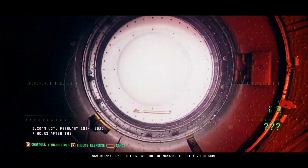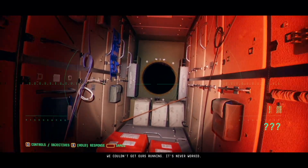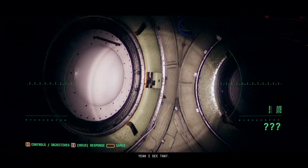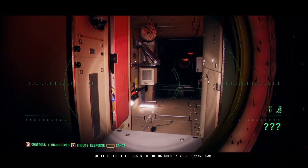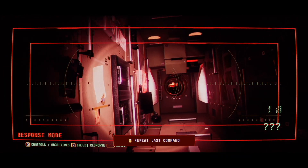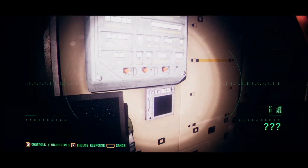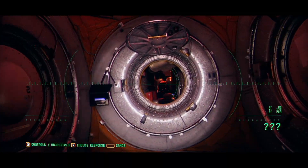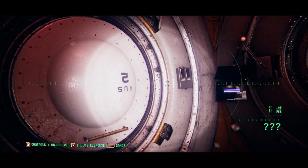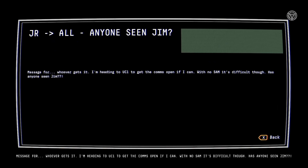The entity tried to interface with Josh — it broke his brain. Sam's the only one with the processing power to do it. Message for whoever gets it — I'm heading to UC1 to get the comms open if I can. With no Sam, it's difficult though. Has anyone seen Jim? I don't even know where I'm headed. Search for the Russian arm for Josh. I'm in the Russian arm. With no map, this is difficult.